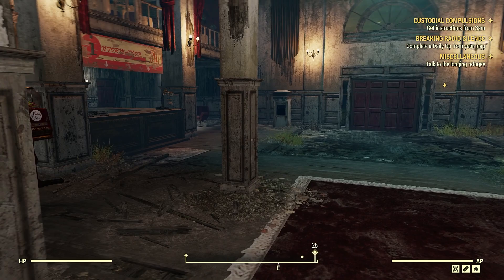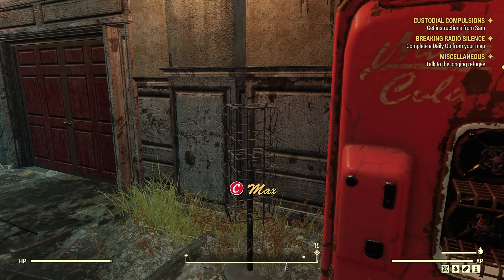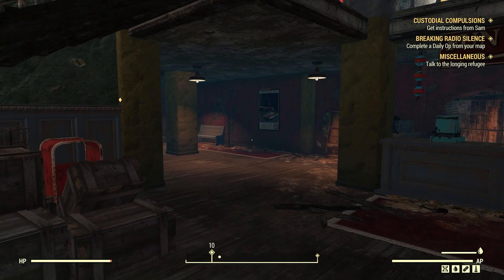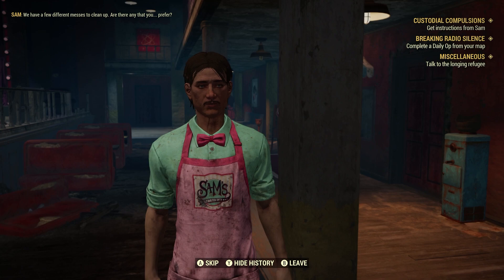There he is there waiting for us. Get instructions from Sam. Let's grab this while we're here, because why not? Last time we were here, we were trying to get murdered by a clown that we were trying to impersonate.